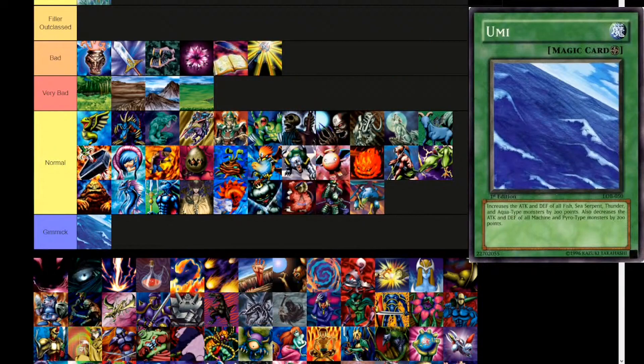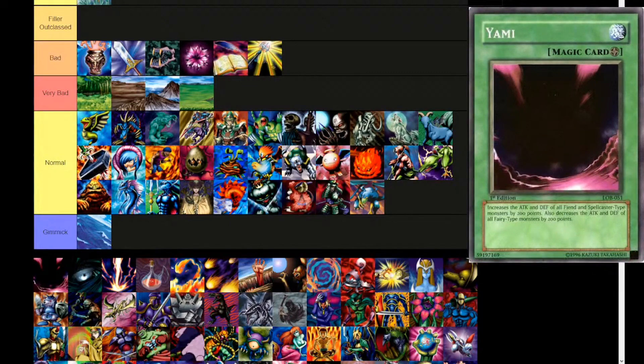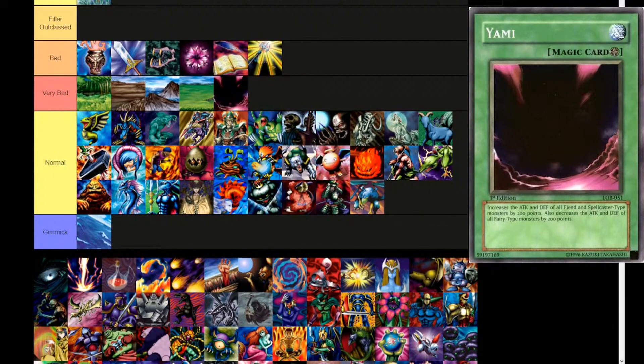What does Umi do? It increases the attack and defense of all fish, sea serpent, thunder, and aqua type monsters by 200 points. But it also decreases the attack and defense of all machine and pyro-type monsters by 200 points. That effect is a little weird. Next up is Yami — another field spell. Increases the attack and defense of all fiend and spellcaster type monsters by 200 points. Also decreases the attack and defense of all fairy type monsters by 200 points. I still think it's a really bad effect. I don't think anyone would ever think to side deck these cards. By the way, Umi means ocean or sea, and Yami means darkness.